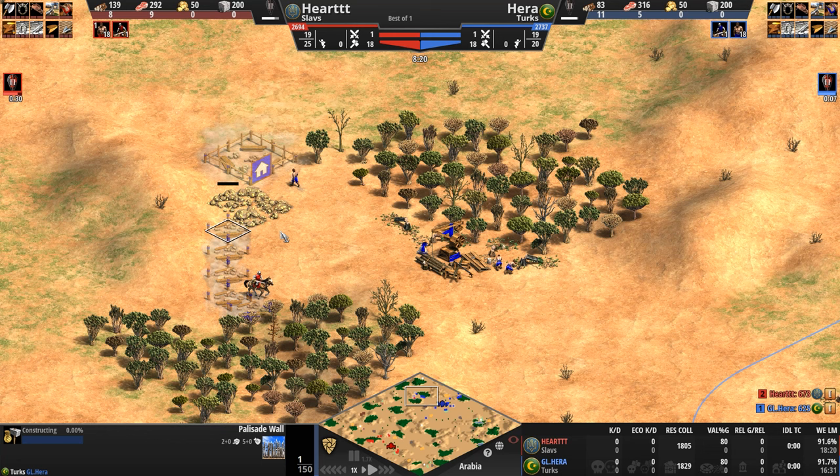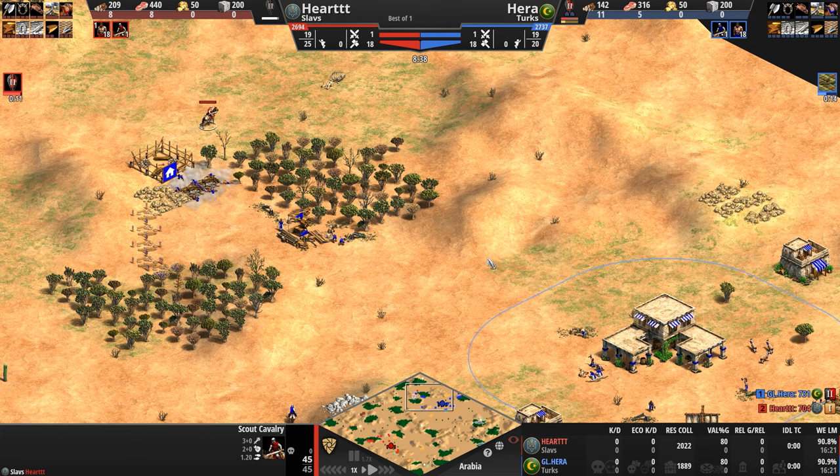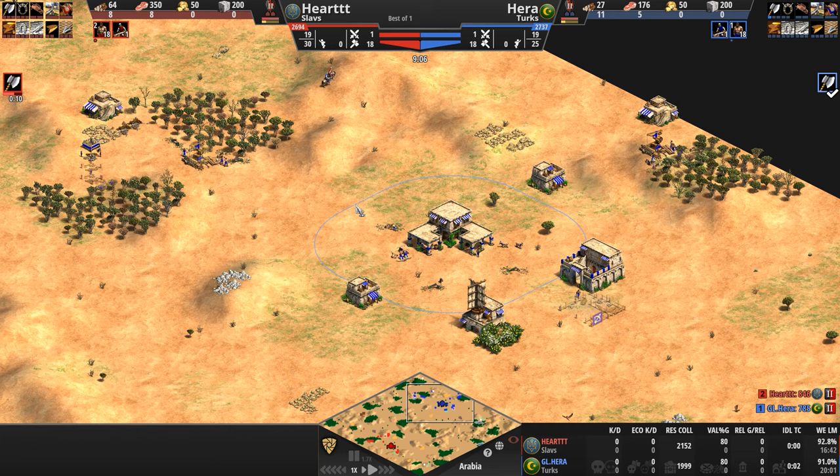Nice and safe from any raiding — although I say that, Hart has discovered Hera's extra gold immediately. So Hera is also getting Loom now, which means that once Hart hits Feudal, the villagers will actually be in identical positions for both players. As Hera discovers a random scout inside his base and shoos him away, let's look at where the forests are, because Hera's entire southern reaches are completely open.